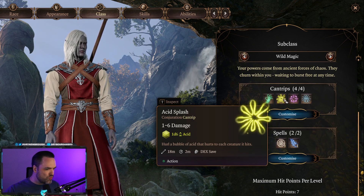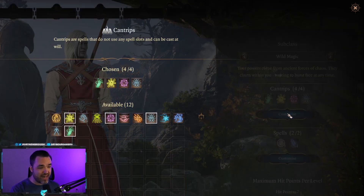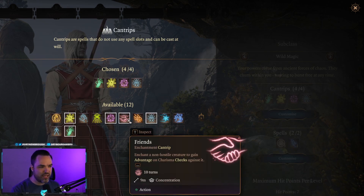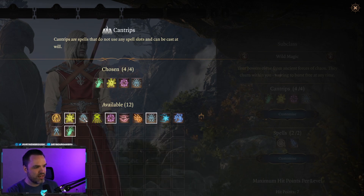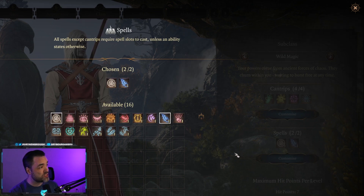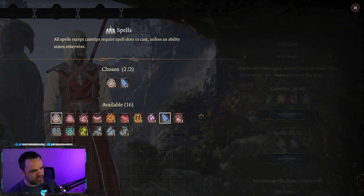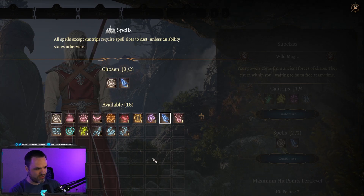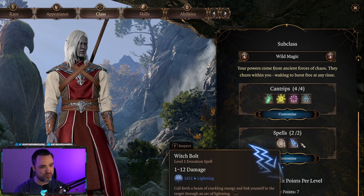Cantrips aren't as strong, but they keep you participating in combat engagements every single turn because you have this infinite resource. A lot of classes and races have access to different cantrips, and what you're choosing is what level zero spell or ability you want to have in your pocket that you can pull out at any time. Some characters, races, and classes gain more of these as they level up, specialize, or multi-class. I recommend reading through these spells and figuring out what makes sense for you. There are no useless spells in the game — the game is very free in choice, so just think about what you like and fit that in for your spell slots and cantrips.